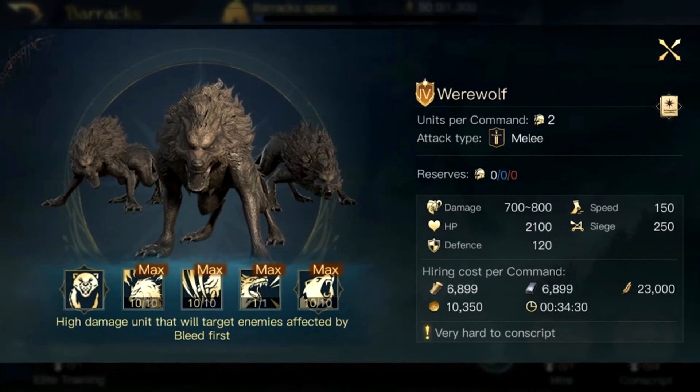I can understand why the units per command are just at 2, because those are some pretty crazy stats. As we can see, it's going to cost a lot of gold — a 34 minute and 30 second build time per 2 werewolves, and a lot of food with the resources required to build them. They have a bunch of skills — 4 skills. I'm not sure if they'll all have 4, or if one is because it's an elite unit.